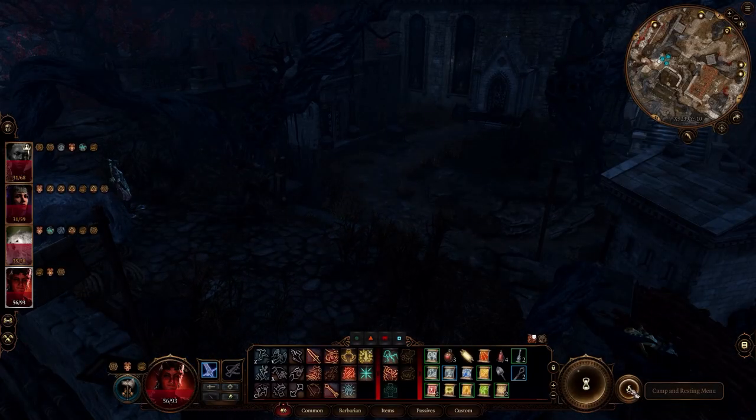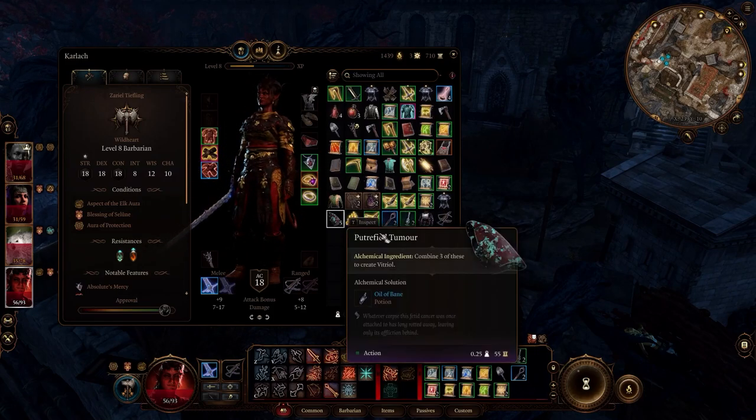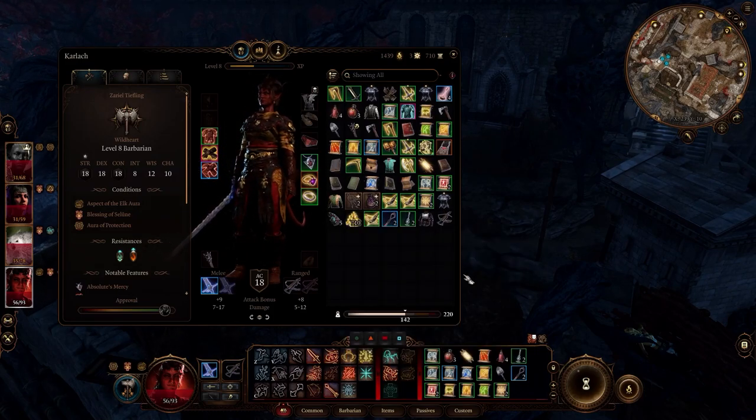There was something in camp. I want to get Wyll here quick. Before I go to Moonrise Towers, here's why I think I have to go find the Ketheric Thorm secret: because whatever the Ketheric Thorm secret is, I think it will be helpful to us when we fight him. And I'm assuming we'll be fighting him in Moonrise.